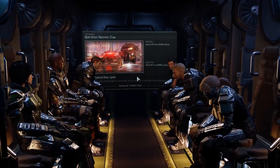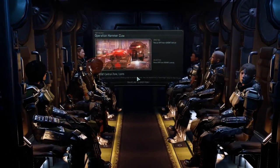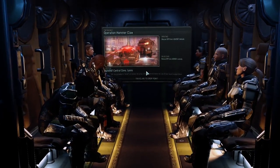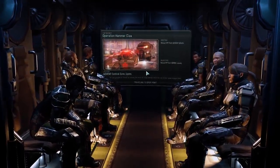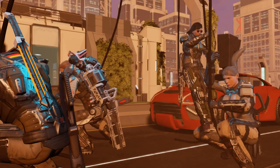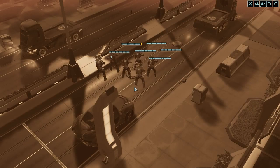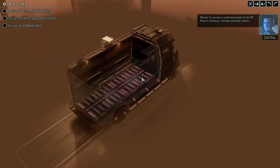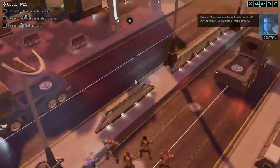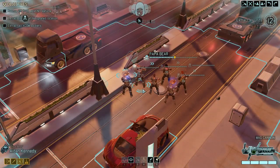Lights turn red. Okay, computer, you can load at any point. Wow, that was really bad lag there. Venice 1-5, we have a confirmed location for the VIP. Move to rendezvous. Eliminate all hostile contacts. Squad concealed. Okay.